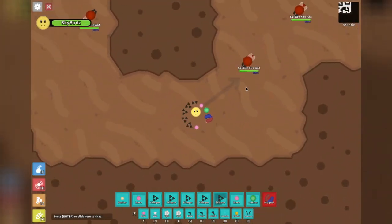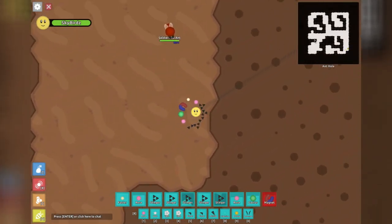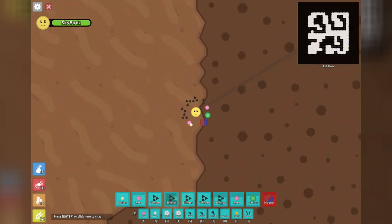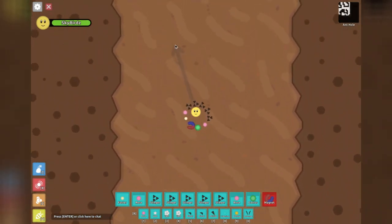After not having much success in Ant Hell, I decided to try out a normal ant hell, and discovered that the layout had completely changed. These things are huge mazes and take forever to clear out. Luckily, this has changed and they are no longer this hard.